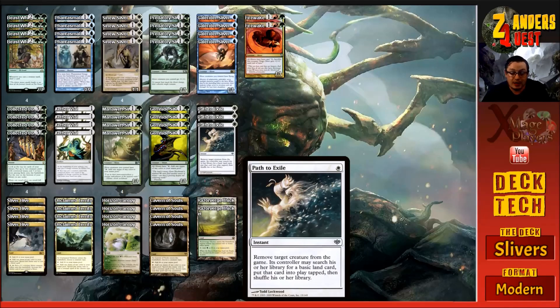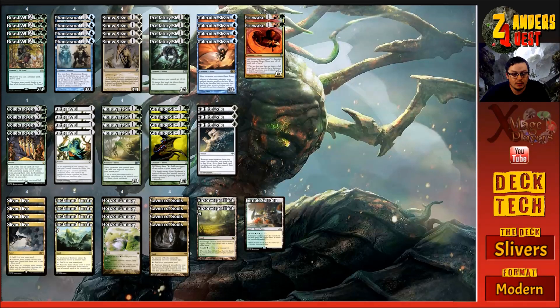We have a little bit of removal in the form of Path to Exile, which costs one. At instant speed, you remove target creature from the game and its controller may search their library for a basic land card, put that card onto the battlefield tapped, then shuffle their library.